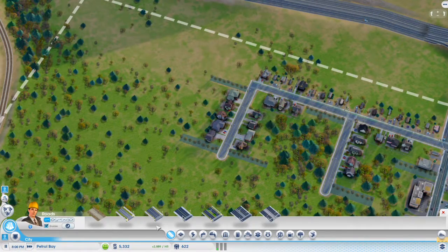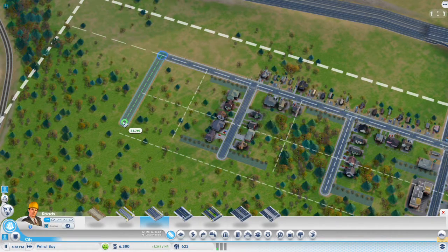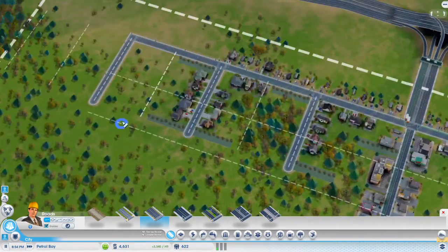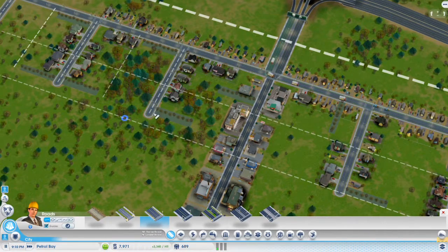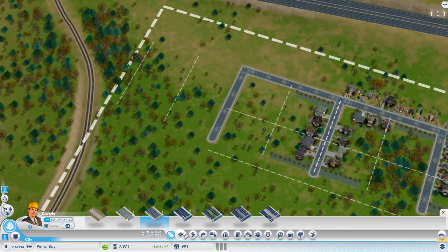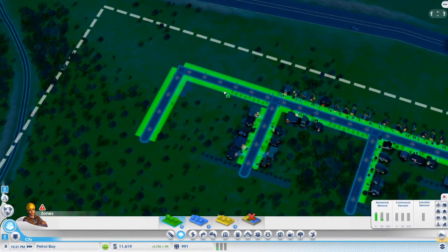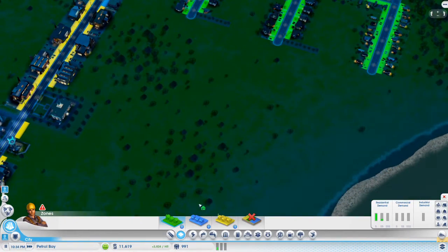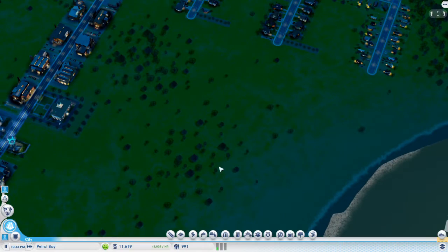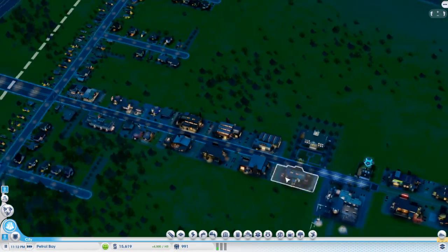Let's extend the road out a little bit — extend it out to there. We have some money going, actually quite a bit. I just noticed the roads on this side are longer. Let's zone that and wait for people to start moving in. We are making four thousand dollars an hour. We almost have enough money to build a school, which I definitely do want to do.